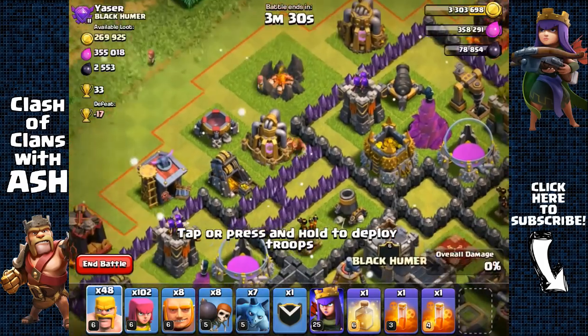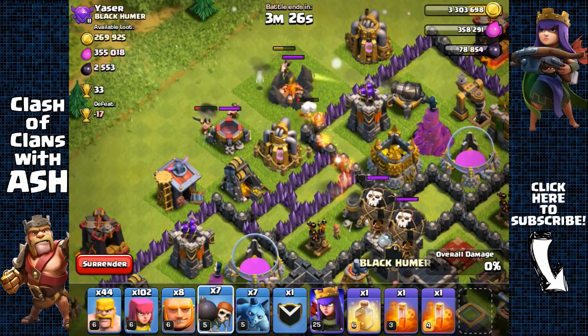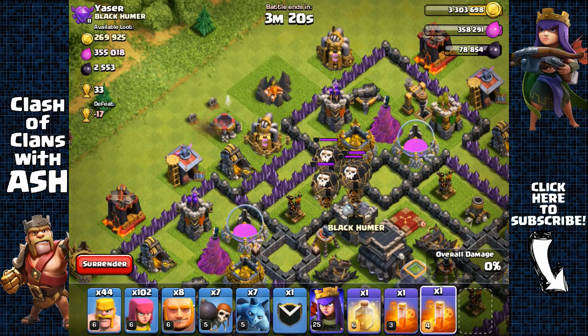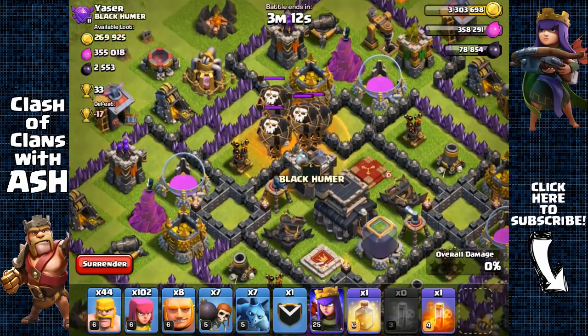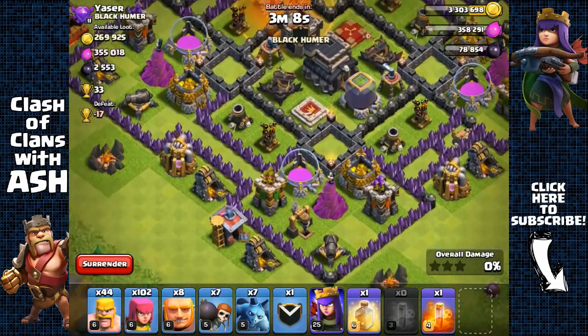Let's check if there's anything inside the clan castle. Past the trigger radius there were four — probably five — balloons in there. Maybe I missed luring one of them out, but it's not gonna be a problem. We're just gonna kill those balloons and then start attacking from this side.